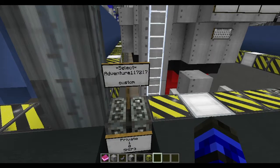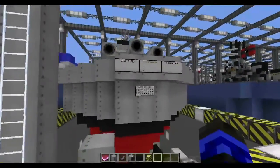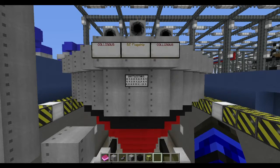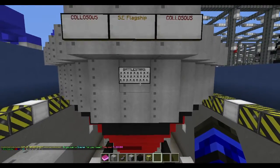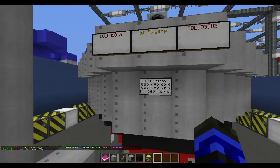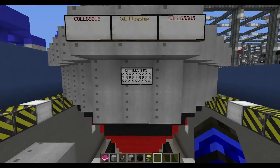Hello all, Wingman 97 here with adventure one one seven two one seven. Yeah, alright, it's a daily shipyard review — it's the Colossus, the SD flagship. I don't think it's southeast — that's a lot of battlestars. You accidentally hit space at the beginning or the end and it's all off.